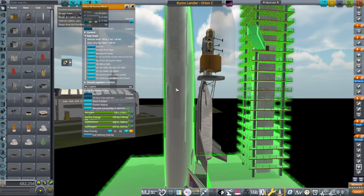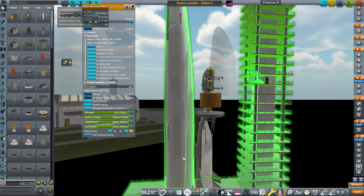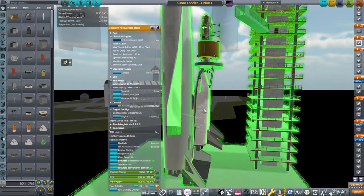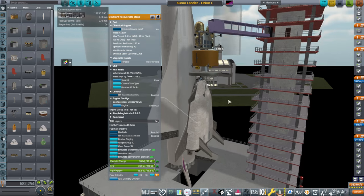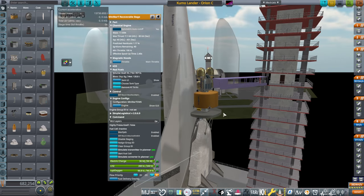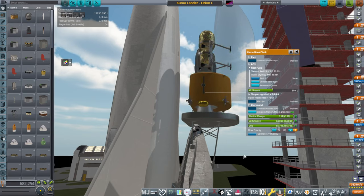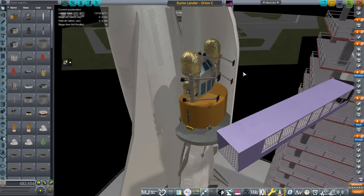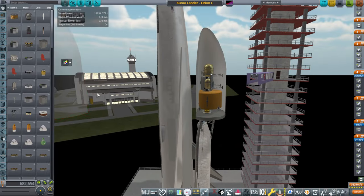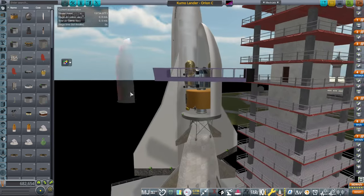The higher thrust allows us to fill the body with more fuel — it still has some spare volume. We can also add more fuel to the mini star, now using all of its available volume, which can potentially give us enough payload capacity to low Earth orbit to do this mission. I've had to make a very custom tank and fairing, because I didn't want a larger fairing than absolutely necessary — fairings are very heavy. This is a more streamlined fairing that better fits the Kumo on top.